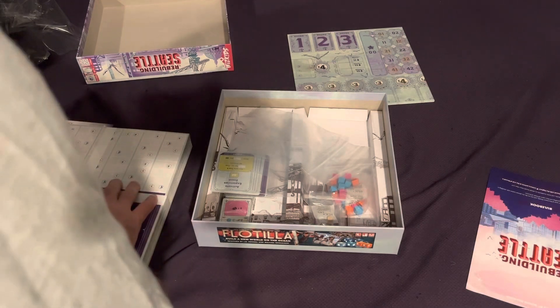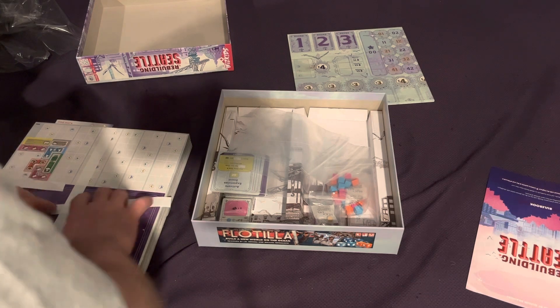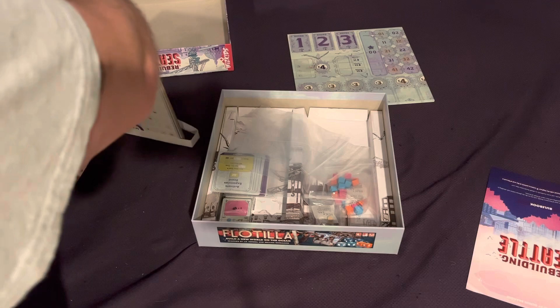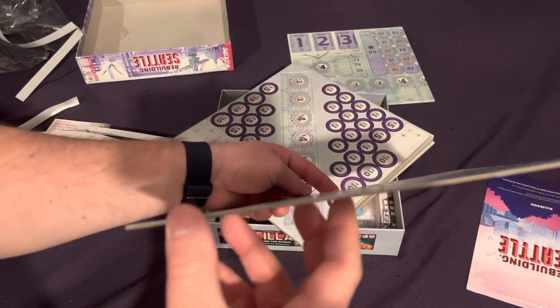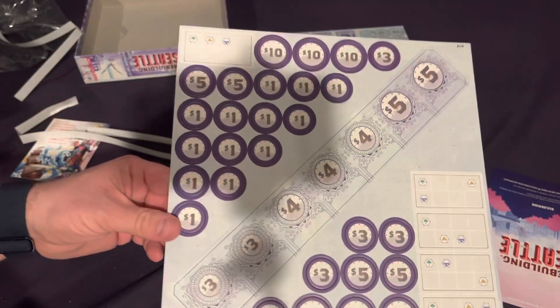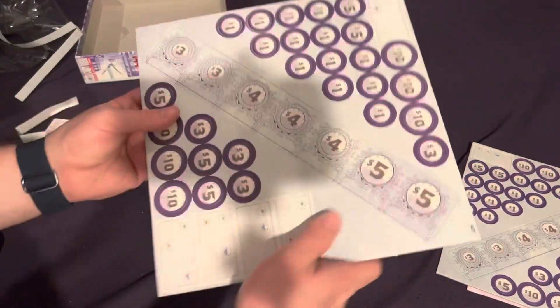And then we have just a very thick amount of medium cardboard punch boards. Let's see what we've got here. So it's the medium thickness, which is good. And it has that same kind of muted look, kind of like the artwork — a turn of the century sort of thing.